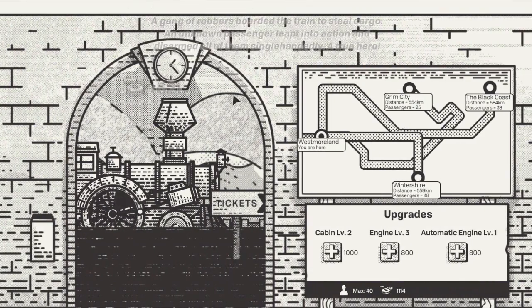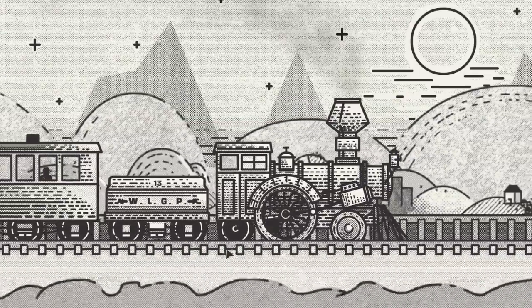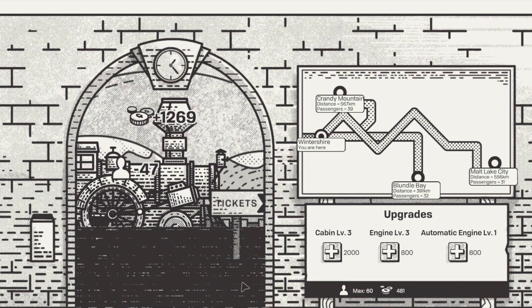Nice, 600 bucks! Cabin level two — I mean, this is not a very in-depth game, but it's just so nice to have something to relax to. We upgraded the cabin — okay, more people. Full power! 'Patrick died of dysentery' — what is this, the Oregon Trail? Let's upgrade the engine. We have Candy Mountain with 39 passengers, Bundle Bay 32, and Malt Lake City. Let's do Candy Mountain.